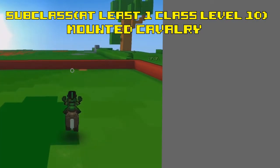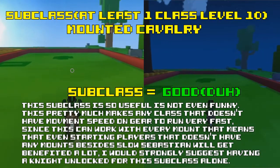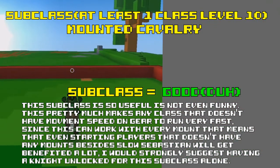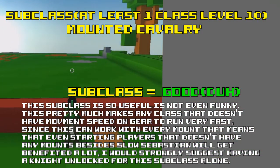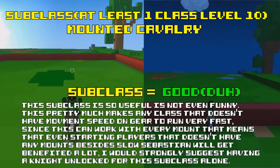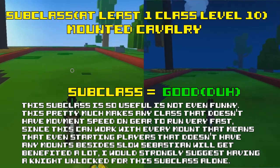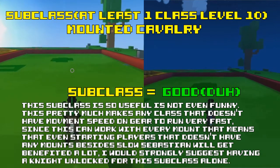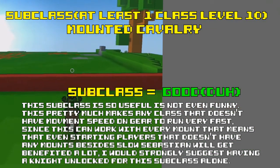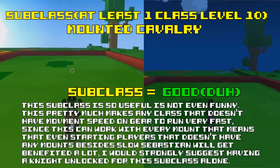Anyway, that's the subclass. Overall, this subclass is the best utility subclass in the game. It will make you survive longer, and the mount movement speed increase is very good for all classes that don't use movement speed on gear. Unfortunately, the Knight is the only class that cannot use this subclass because you cannot use your own subclass — which is a shame and is why the Knight is the slowest moving class in Trove. Nevertheless, I would recommend having the Knight at least unlocked, as it helps out a lot of mounts like the Turtle Tank and Slow Sebastian for those who don't have any other mounts.